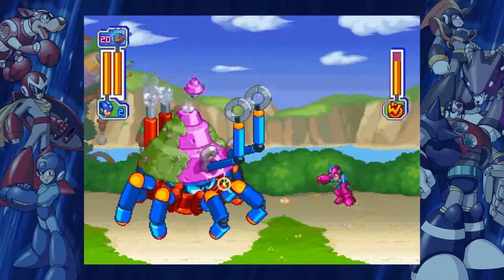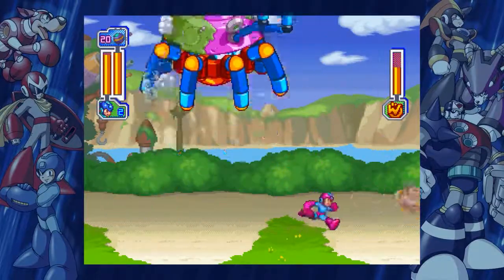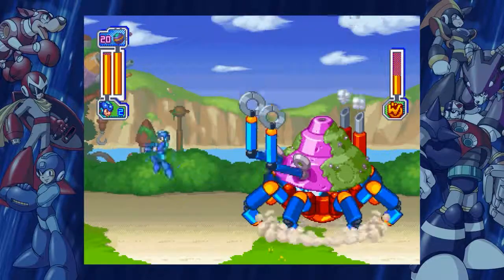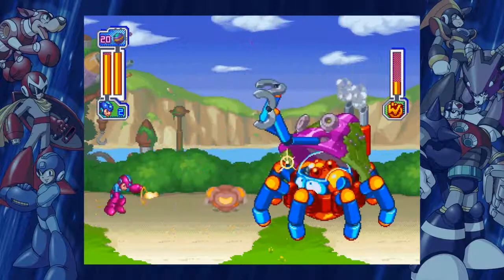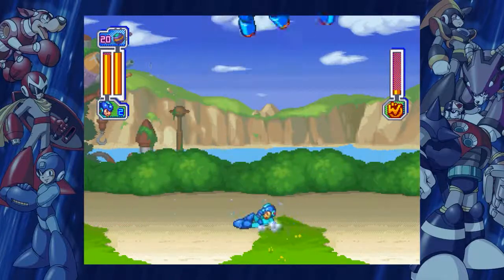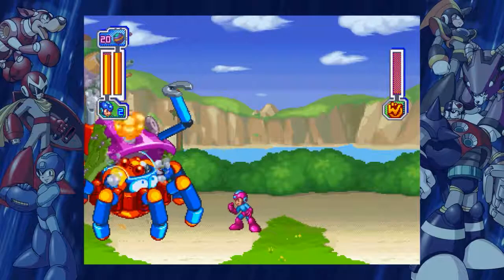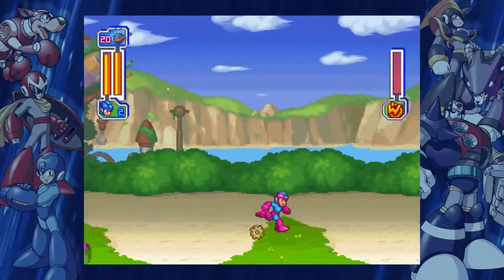Okay, so you hit it with the Mega Buster and then it knocks the top hat back, and you use that opportunity to damage it. Actually, the Mega Buster is damaging it too — it just doesn't look like it because it's not getting the normal sounds you'd get from a damaged enemy. I'm not sure if it'll stagger me if it hits the ground while I'm touching the floor, but I'm not going to risk it — I'll jump anyway.